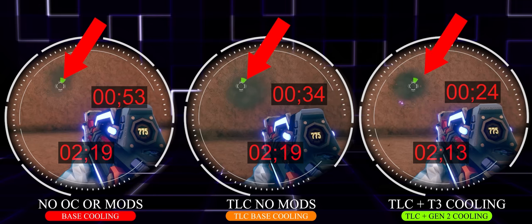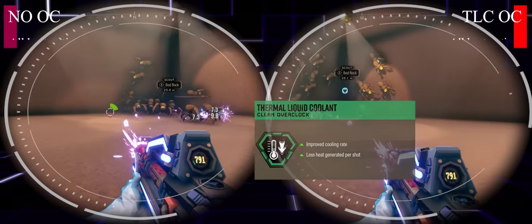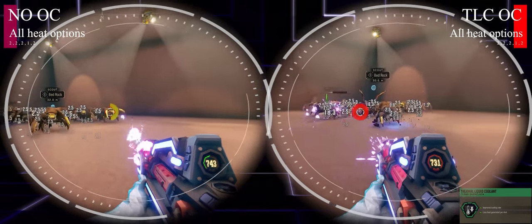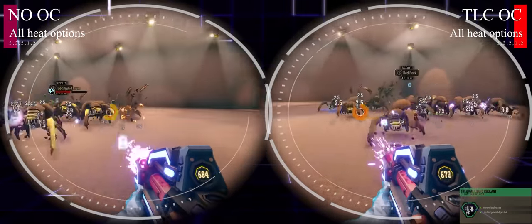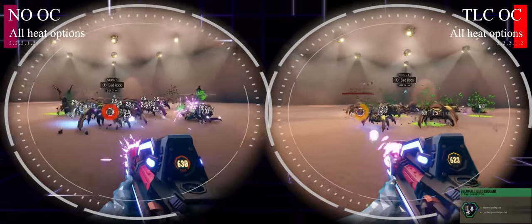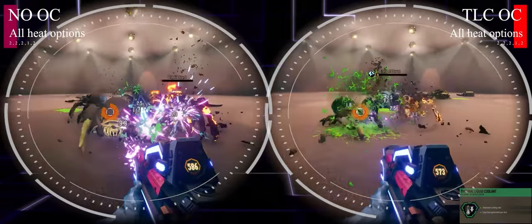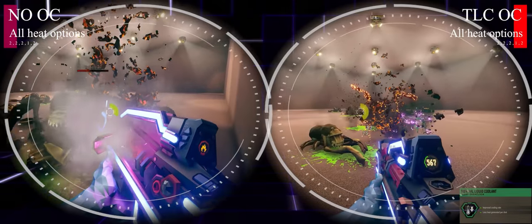Something to note: the custom heat mod still registers heat even though the gun is down to zero. In this simulation against 30 grunts, we really need that sustainability, and Thermal Liquid Coolant on the right-hand side is really gaining that — less heat fired per shot but also cooling the gun quicker between bursts. This allows us to bring down the horde far more effectively than without the overclock.